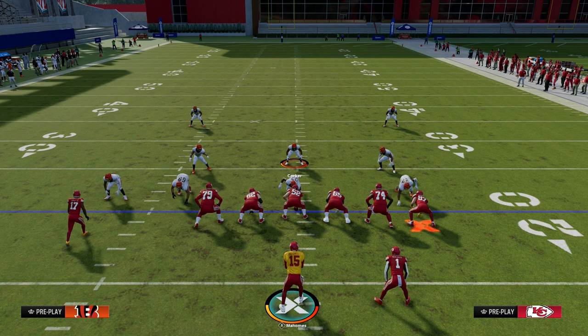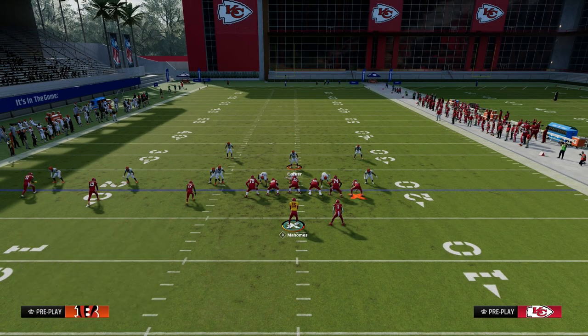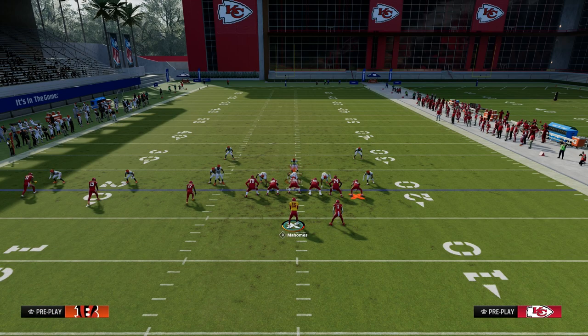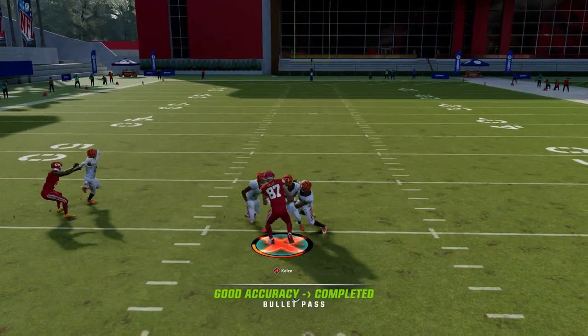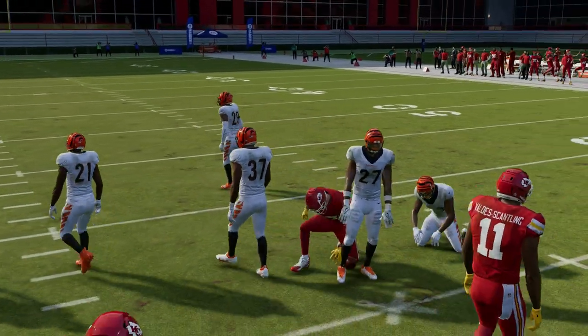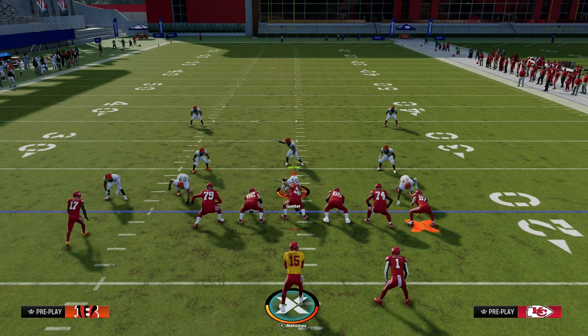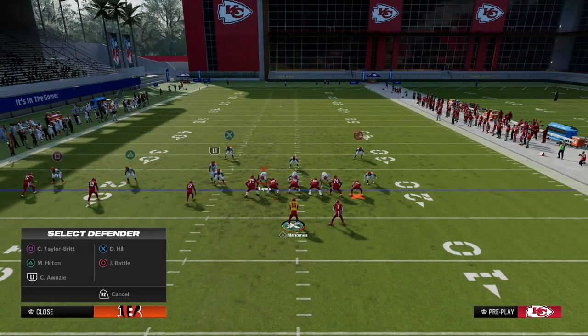Everything else we're going to talk about in this play is going to help make this route even better. Let's say your opponent has a cover one robber type of coverage shell — they're going to play a little more coverage defense and have a deep blue defender. If you watch how the deep blue defender interacts with this post route, you can still throw into this window. This makes the post route very valuable at Trips Tight End because, as of right now, we don't have Tight End Apprentice in Madden, and this tight end post can also burn the top off a cover two shell.